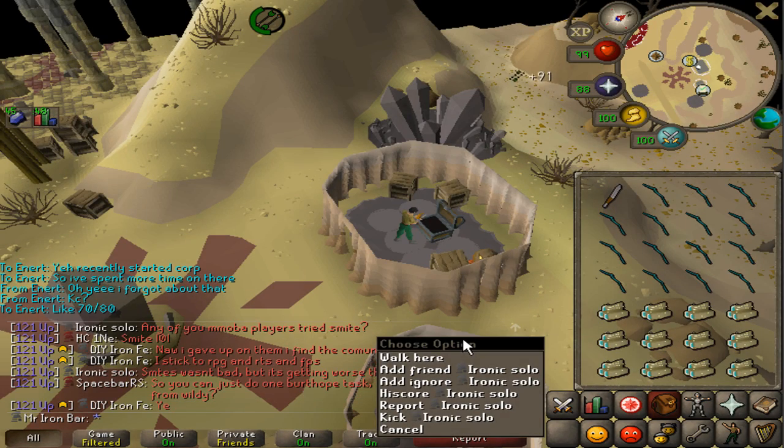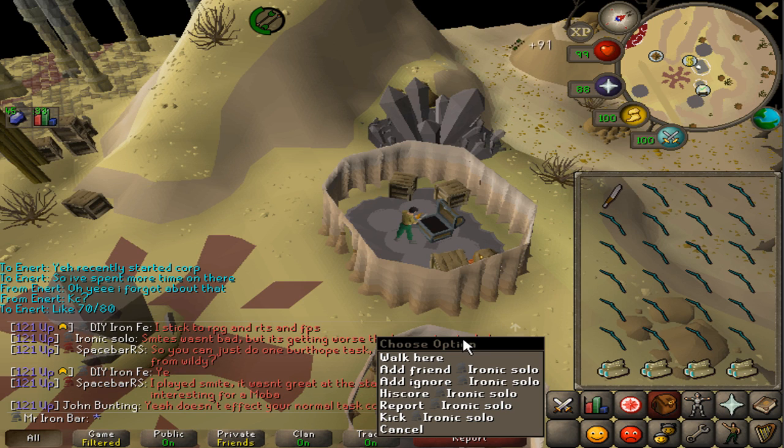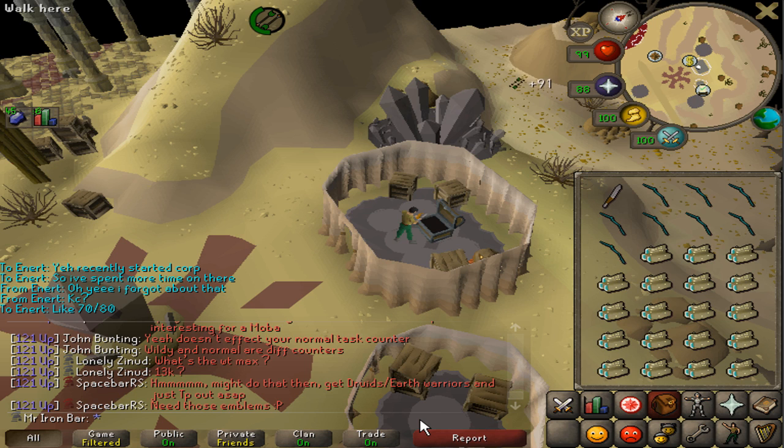In the last video, I explained how I did Corp and why I used certain items. I explained why the Bandos Godsword is just not good for fast Corp kills in terms of prepping the boss and reducing his stats, and the Arclight is just vastly superior as a weapon for that purpose. I guess I did not explain well enough, because a lot of people still don't understand why the Arclight is better, so I'll explain using numbers and a better explanation overall.